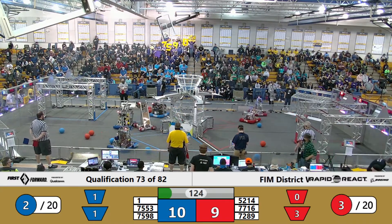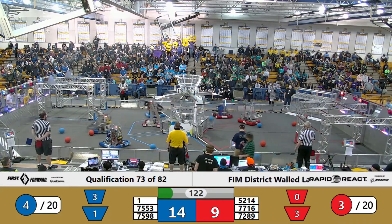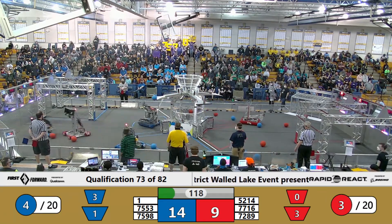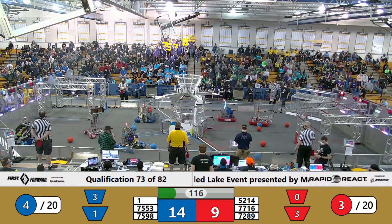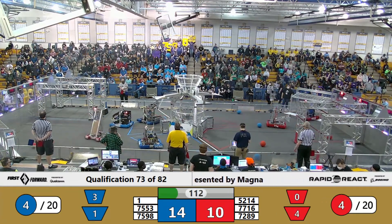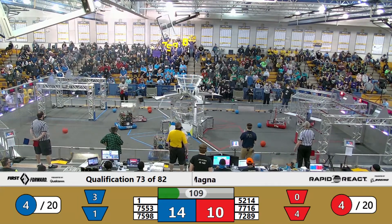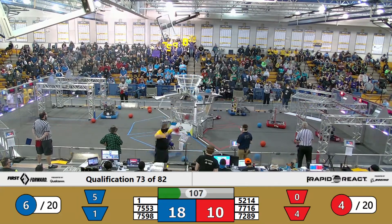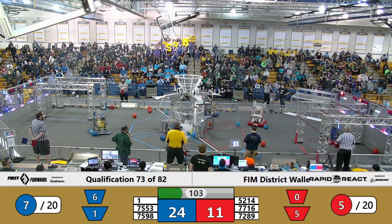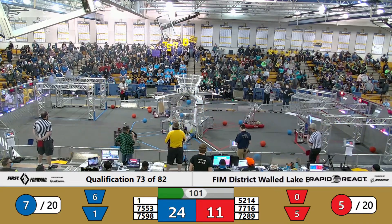Three blue cargo up, one in. As the Juggernauts pick up some blue cargo over on their side of the field, working out a shooting solution. Constellations, also on the blue side of the field, have a cargo and they're working on making their shot. The 75-53 machine also picking up some cargo, as is 77-16.